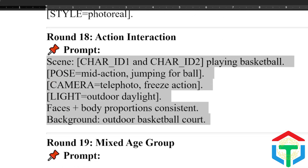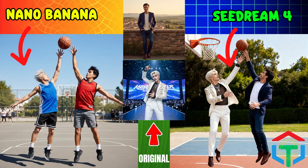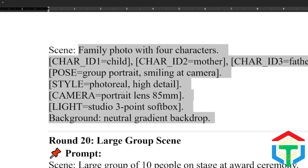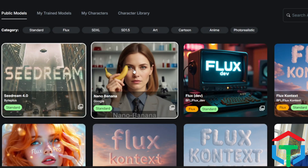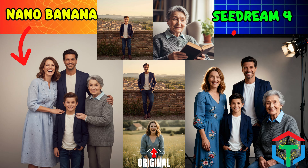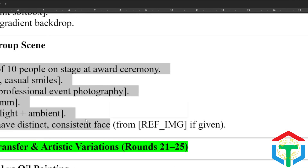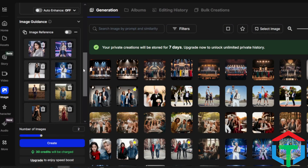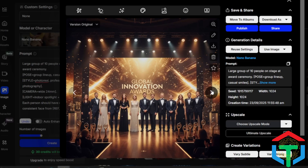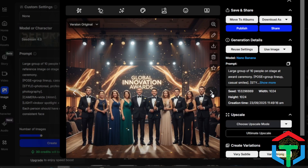Round 18: let's add some action. Can they keep characters consistent during motion? Seedream handles movement realistically with good anatomy. Nano Banana creates dynamic cinematic motion blur. Which one looks like a real sports photo? Round 19: can they generate mixed ages in one shot without collapsing styles? Seedream keeps ages and details clear — child versus grandparent looks natural. Nano Banana sometimes stylizes too much, giving a same-age look. Which one feels like a real family photo? Final round in this category: a large group. Even with 10 reference images, both models struggle to maintain consistent character identity, pointing to underlying issues with identity control. But Seedream edges ahead in character fidelity.